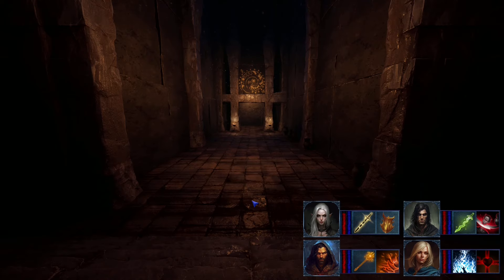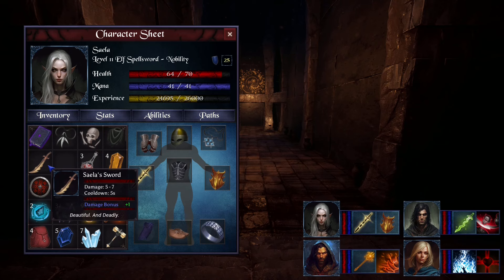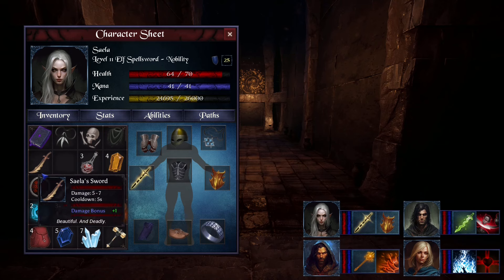But what about the sword? We actually possess this item almost from the beginning of our adventure — it will be our Elvish Companion's sword.